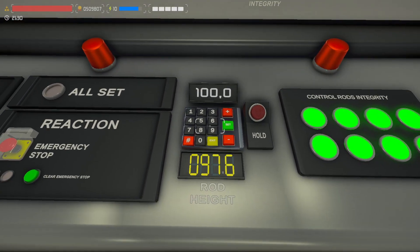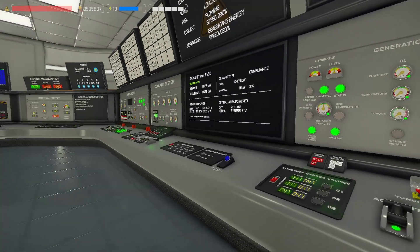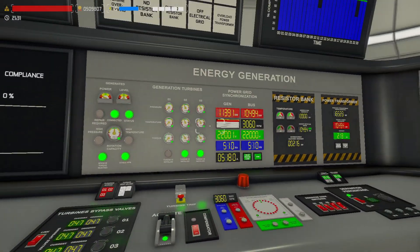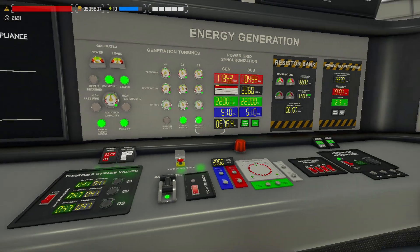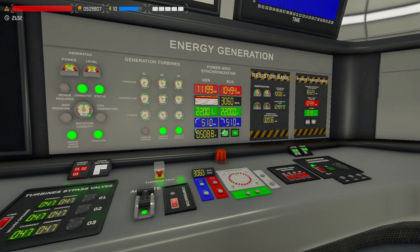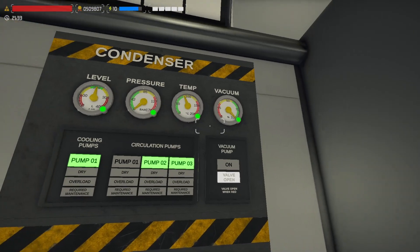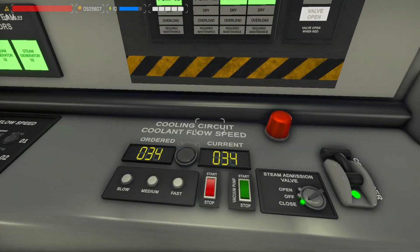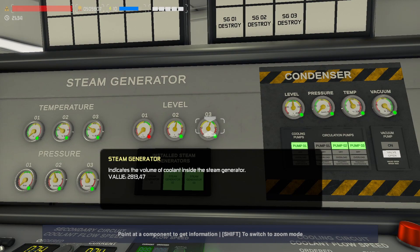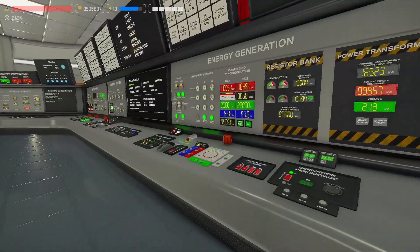The reactor is shut down — we are just producing whatever leftover heat remains. I'm not going to touch the primary circuit for now. As you can see the power is dropping, which is exactly what I wanted. Now we just wait this half hour. The reactor will start cooling down, we don't need as much condenser power, so we can start decreasing the secondary pumps to maintain whatever power is left.